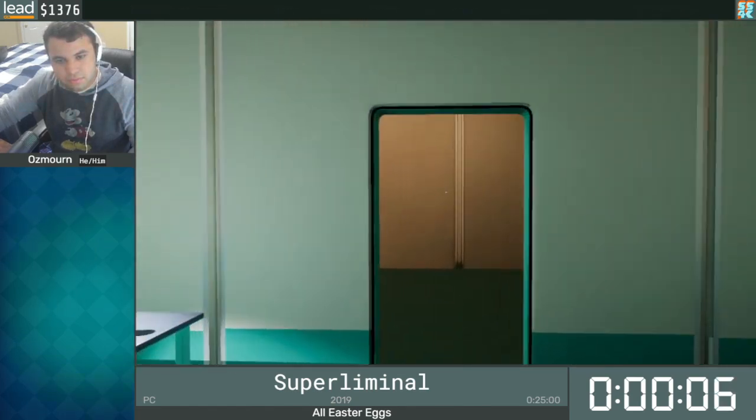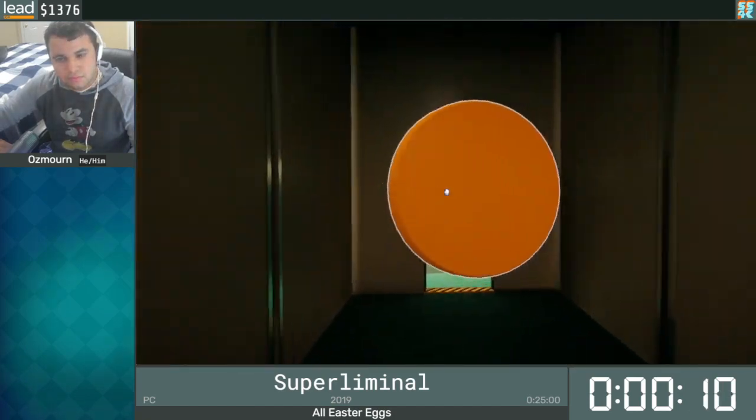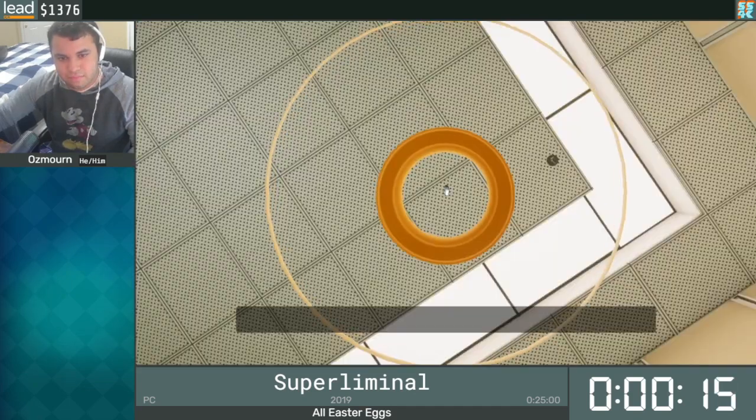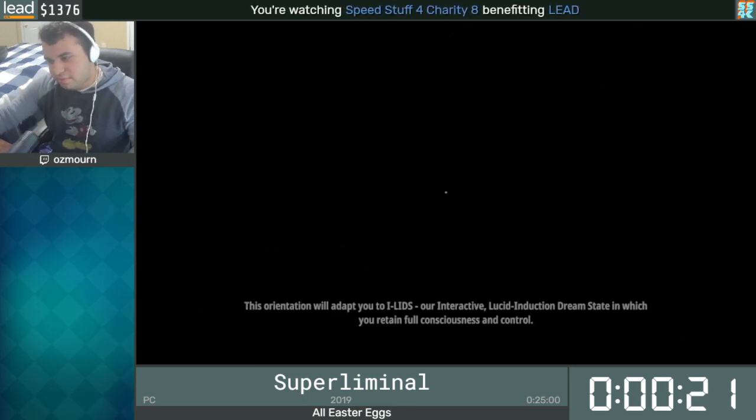All right. So as you'll be seeing here, this is a pretty cool game. The main mechanic is that basically objects are where they appear to be, and they're the size that they seem to be, based on perspective. So we're going to abuse that right here by making this chess piece massive, jumping into it, and going out of bounds, just like that.